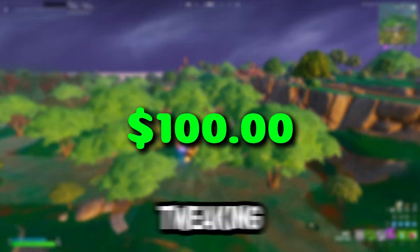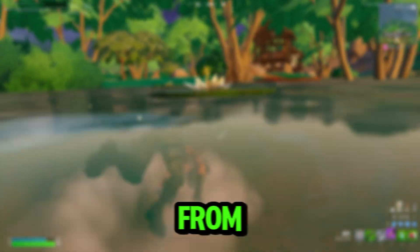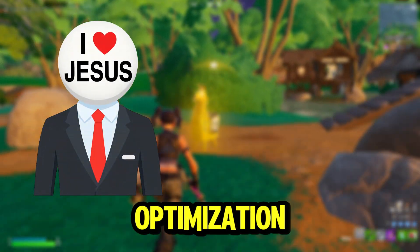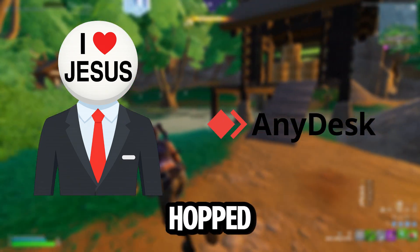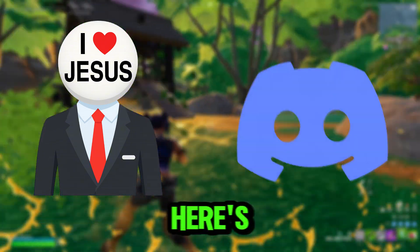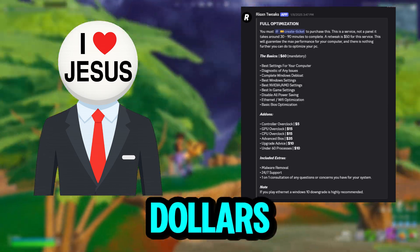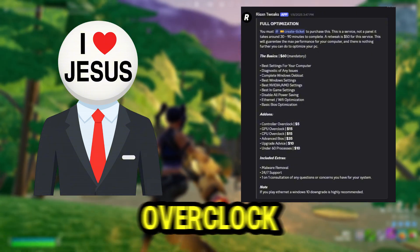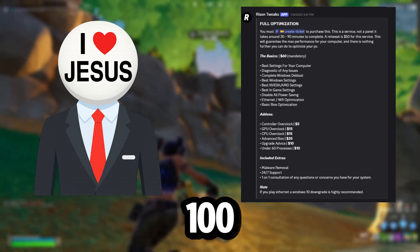Finally, we have the $100 tweaking service. For $100, I got my PC tweaked with direct help from Risen — he connected to my PC using AnyDesk, applied the tweaks, and we hopped on a quick call while he walked me through what he was doing. The package included the basics for $60, a $15 CPU overclock, a $15 GPU overclock, and a $10 package to get under 60 processes, totaling $100.